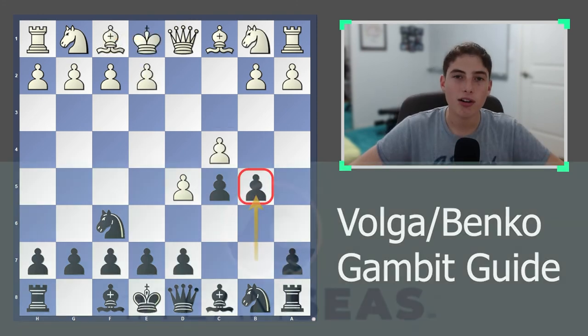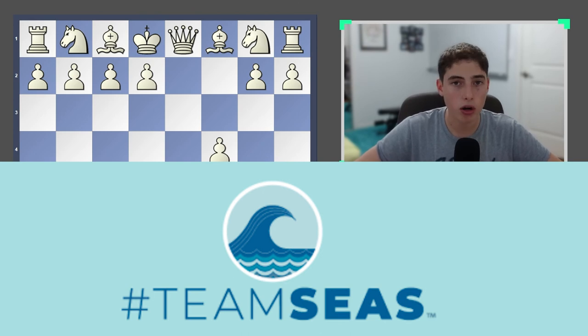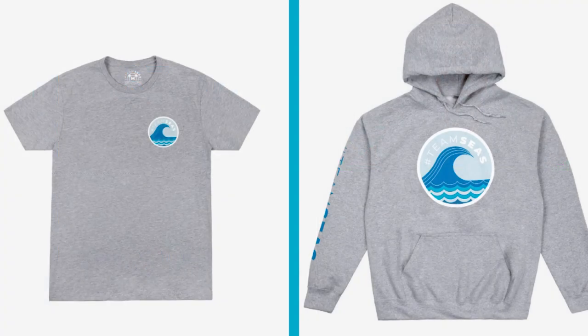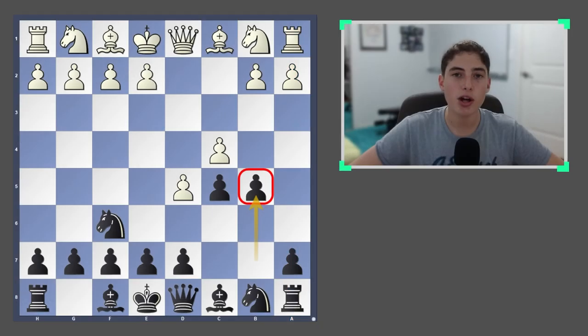This is a really fun opening for anyone who likes to attack and have the initiative, and it teaches a lot about queenside attacks — which are perhaps less common for players who mostly play e4 and e5. Attacking the king side is familiar to many, but attacking the queenside where there is no king is also an important skill, and this opening does a great job of teaching that. Now, Team Seas is an initiative that aims to clean the world's waters — oceans, rivers, and lakes — from all the trash within them. Their main goal is to raise 30 million dollars to remove 30 million pounds of trash from the world. You'll likely see the Team Seas trend across many YouTube channels. If you're interested in helping, go to teamseas.org where you can contribute and track the mission's progress, and there's also some merch available that will help with the mission. Thanks for watching, hopefully you enjoyed it and will help out with Team Seas — see you next time, peace out.